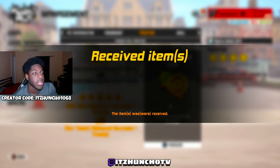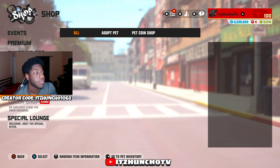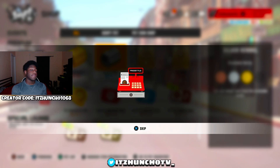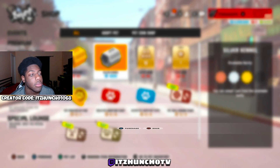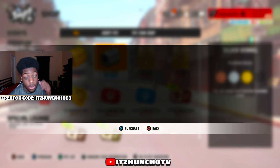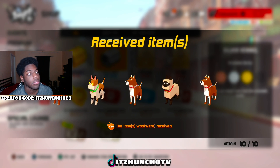I could go ahead and just max this out right now. Let me go to the shop and open these packs. I opened five but I still got two million coins, so I really could do this. I'm just going to open 10 — not like it matters, I'm just doing it for the pet coins.